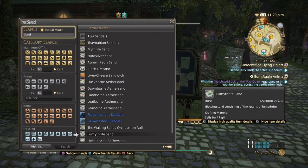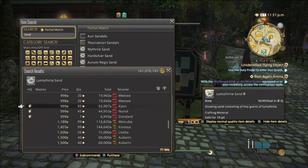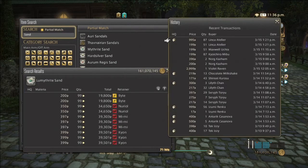Next we're going to look at Lum Mithrite Sand. These have increased in value because they're needed to make Cloud Mithrite ingots. Because of the Cloud Mithril Ore, these are pretty cheap but definitely valuable. Normal quality can go from 200 to almost 1,000, and high quality from around 2,000 up to about 10,000. Sales history shows they did pretty well the past two days, though there aren't too many high-quality stacks.